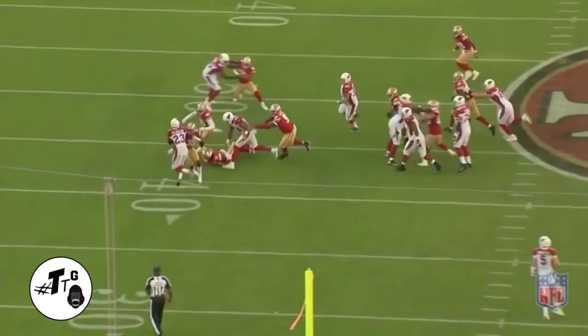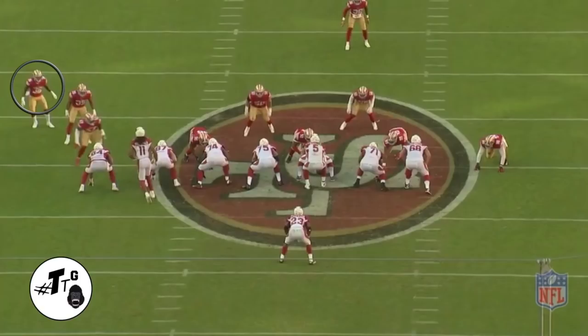Base 13 personnel, same exact thing. DJ has anything that comes to the D-gap. AP doesn't come to the D-gap, so he just chases him from the backside to make the tackle.